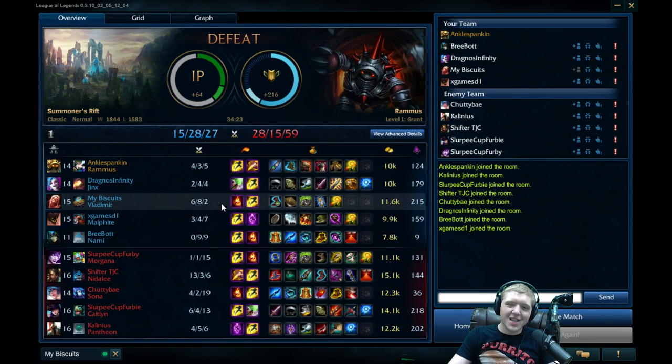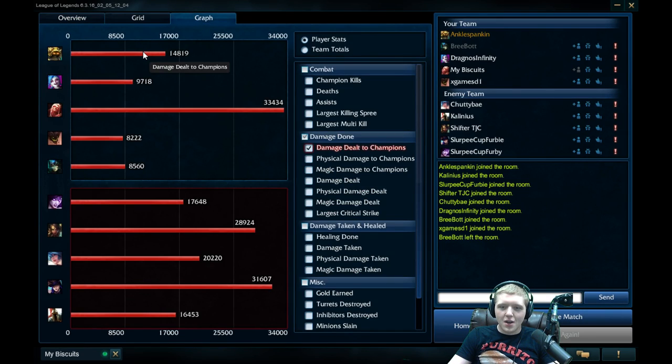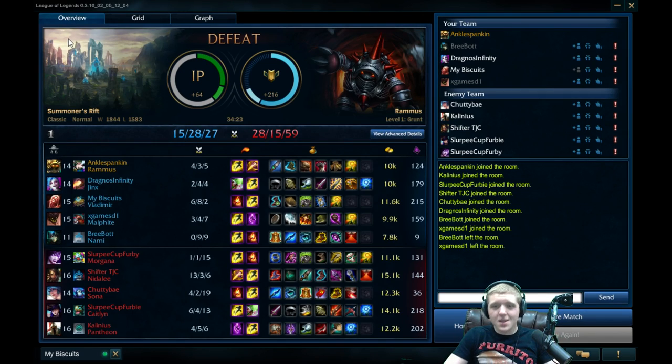No surprise there — Vlad with the highest damage in the game even though he died the most on the team, just constantly going in at all hours of the day. We had second most damage on our team as full tank too, so that's not bad. Overall I think I could have played that a lot better — could have gotten some better early ganks off. But it's not an easy team to gank for: Malphite is not a good person to gank for early, neither is Vlad. You can't win them all. If you guys enjoyed this video, make sure you like and favorite. Promise tomorrow's video will be better. I love you guys — have a wonderful day, peace.